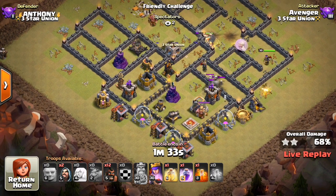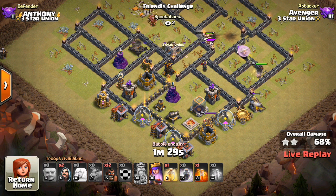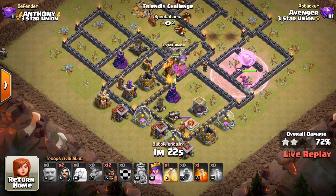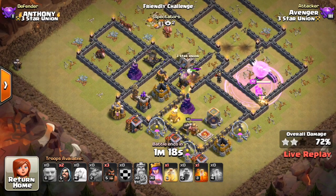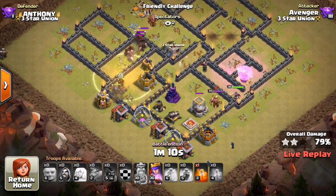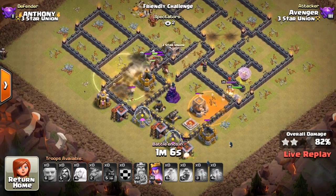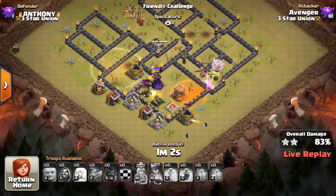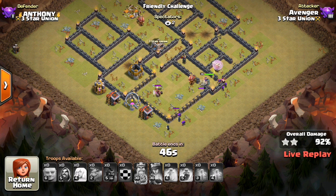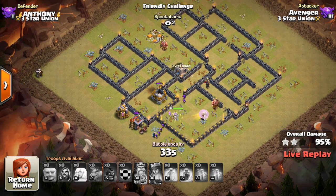Those hogs go down but the main group is still yet to be sent in. He's waiting for the giants to get deeper in the base so they can tank and absorb those spring traps. The two spring traps go off. He drops a rage for the queen, and here come the hogs coming in at all different angles — he wants to neutralize that double giant bomb set. By the way he sent them in, it looks like it triggers one at a time, or maybe only one bomb gets triggered. Great deployment — keeping his hogs pretty much at full health. Skeleton traps start getting some down, but he still has a few left plus the queen. He has enough time to go in and get the three-star.